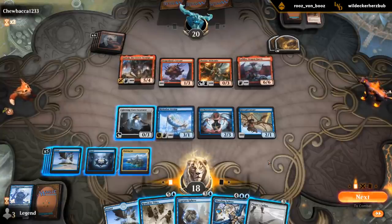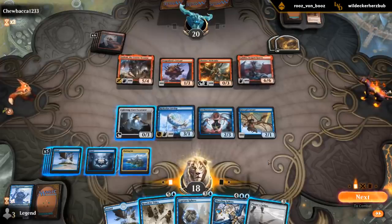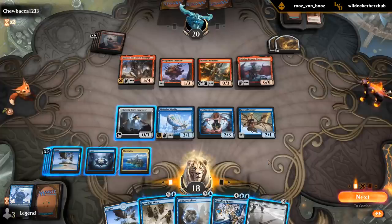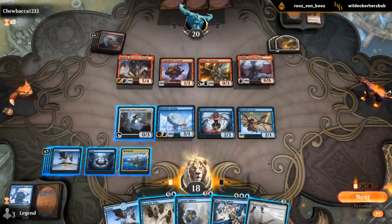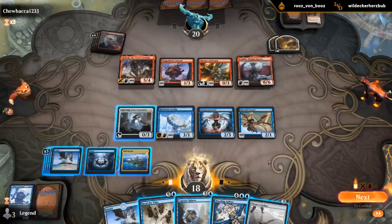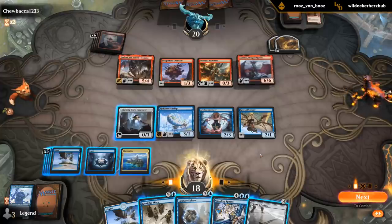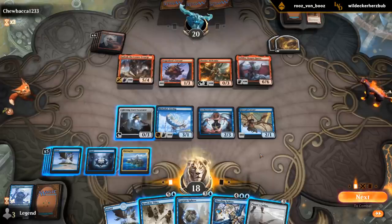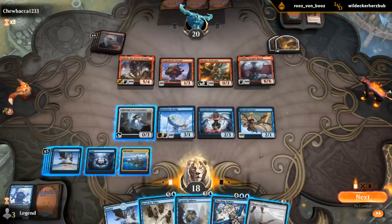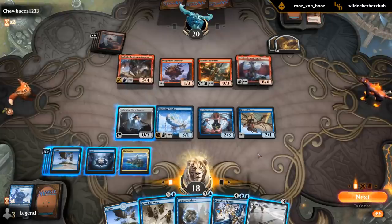Could play the Sphinx, hope they can't kill it. What's my other line? Can read the Tides, bouncing the two dragons, get in for five, try and tempo them out a little bit. Although it would be much better if I can Sphinx first. Now with the Treasures, it also becomes much easier for them to replay the dragons anyway. I don't think there's been an attack step yet in this game.